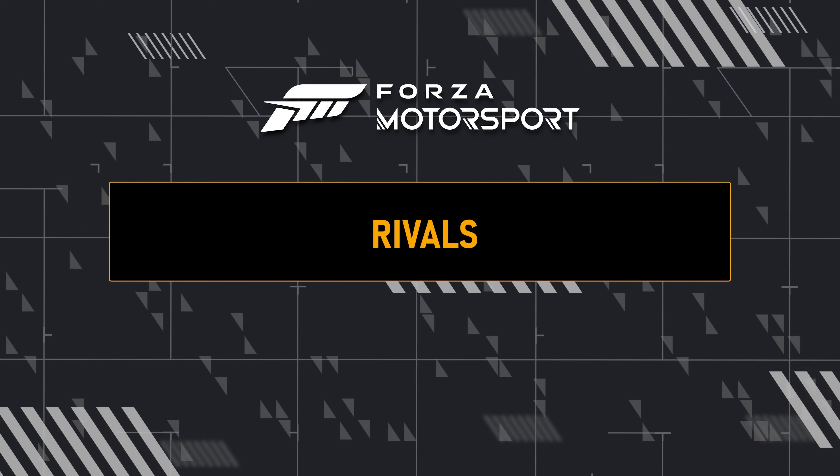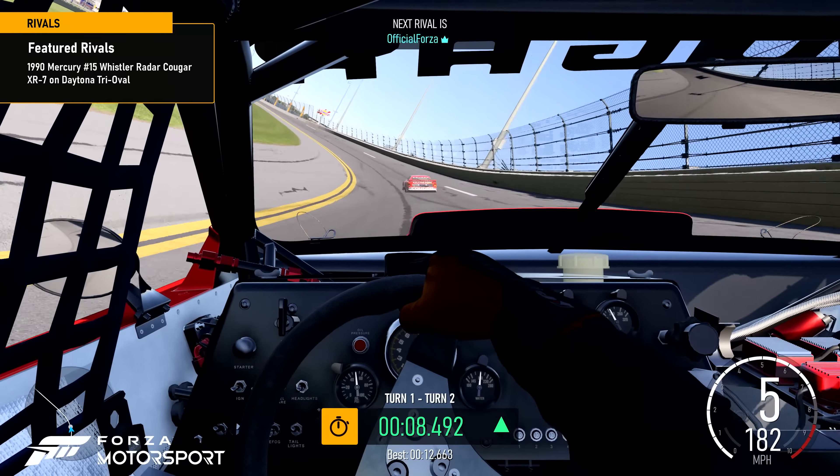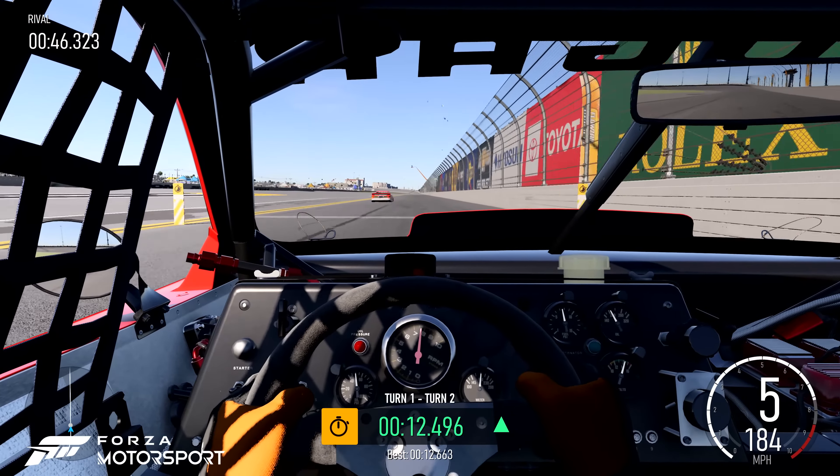Update 4's featured rivals is all about Daytona. Put in your fastest laps with the 1990 Mercury No. 15 Whistler Radar Cougar XR7 on the tri-oval circuit.